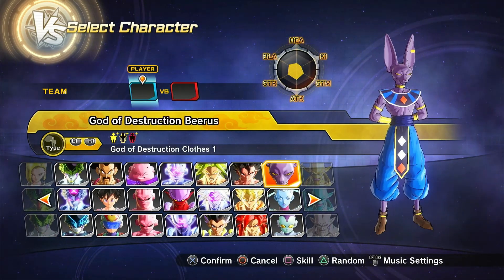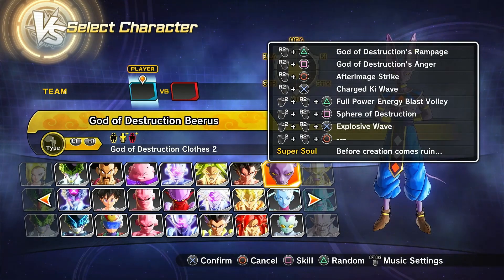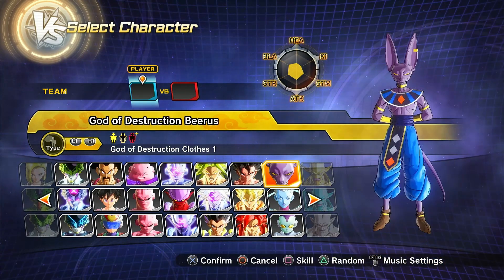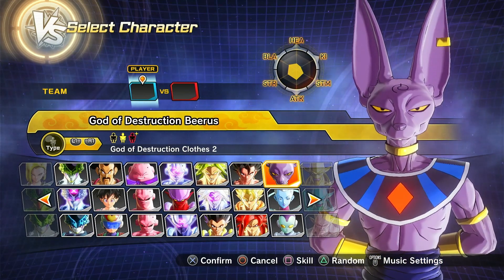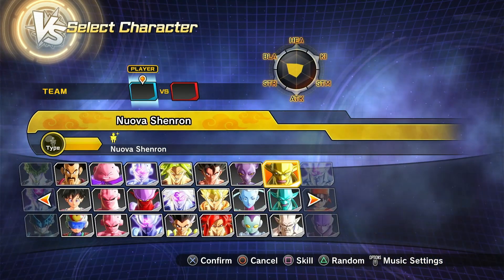Then we have Beerus. The only difference is that on the regular version he has this symbol, and he doesn't have the Whis symbol on the other one. And then we have the custom partner variant.